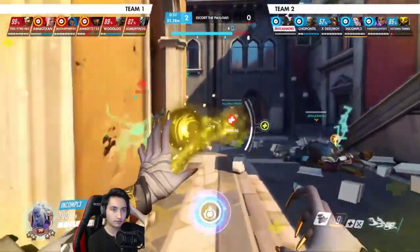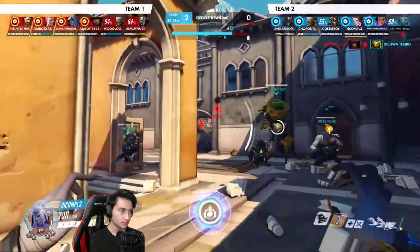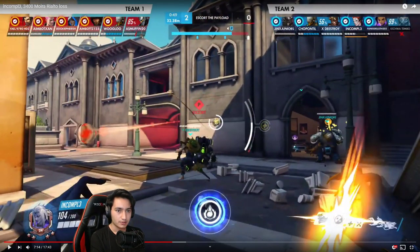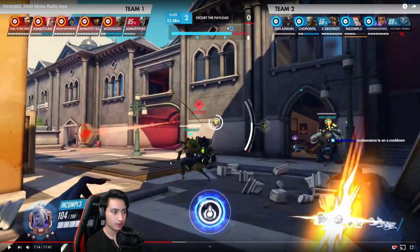You have a lot of ultimates on your side and they have everything too — pretty much both teams have every single ultimate. In this situation, coalescence is typically a more expendable ultimate, so I'd go for very aggressive usage. I'd have a general idea that the enemy has a lot of ultimates but wouldn't know exactly how many — so I'd be looking for a very aggressive ult right now. When your Orisa comes back it might be better to swap off the Orisa-Hog comp since your team isn't coordinating any hook pulls and there's really no reason to run this comp on attack.